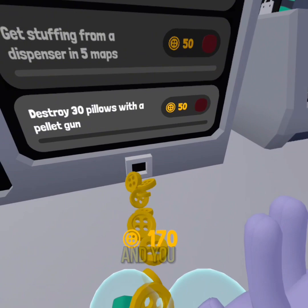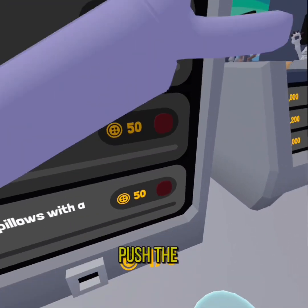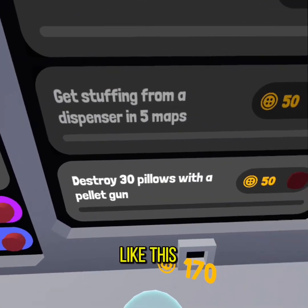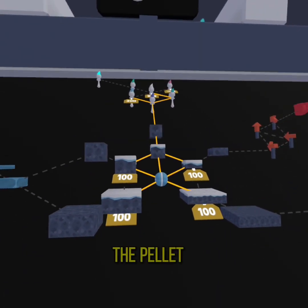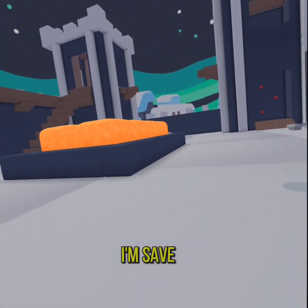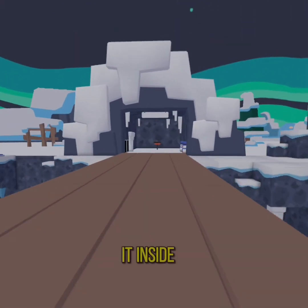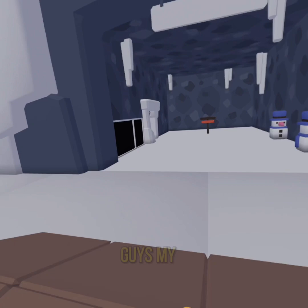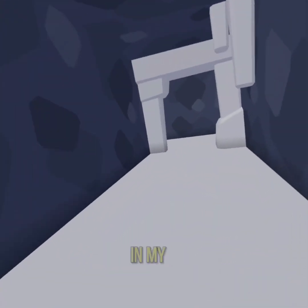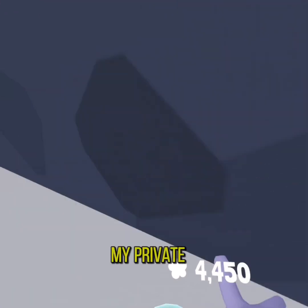Yeah, just press the button and you get your buck coins from there — you just have to push the buttons. And if you've ever done a quest yet, it'll look like this — just for three pillows. But I don't have the pellet gun, so it's okay. I'm gonna save up one of those so I can put it inside my private world.